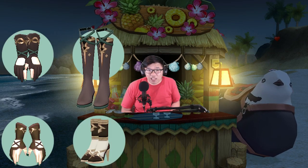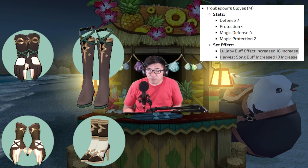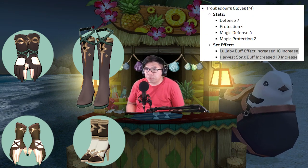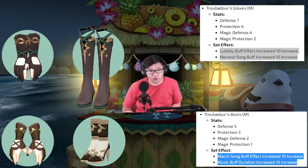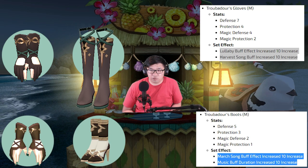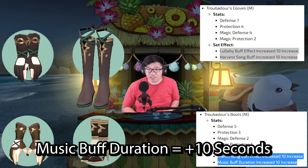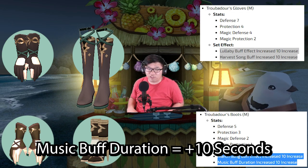Next are the gloves and boots. These items give respectable defensive stats and provide more set effects. The gloves give Lullaby and Harvest Song set effects, while the boots give March Song and music buff duration set effects. Sources say the boots give about 10 extra seconds to your music buff, which is a ton of time, especially when extended with the Spirit of Tuan pet.